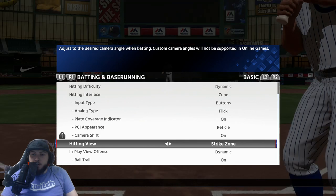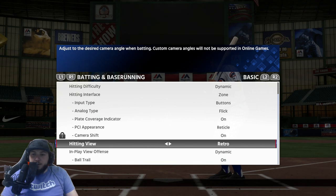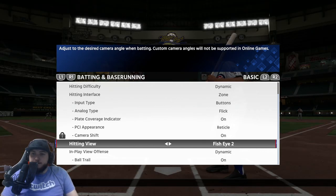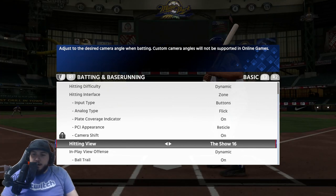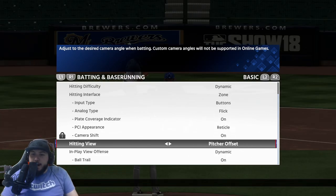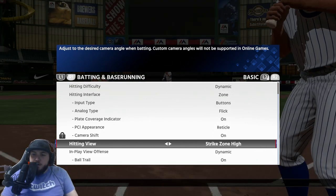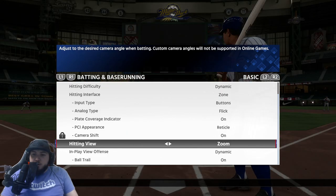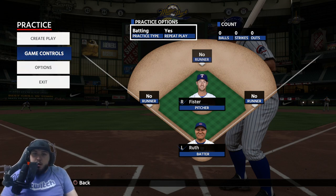I'm going to use Dynamic. Strike Zone 2 and Strike Zone 3 are a little more zoomed out. We have Retro which is super far behind. Zoom is what I use. The Show 15 Fisheye is a little zoomed out. Catcher High — never use that. The Show 16 — never use that either. Then you have Offset and Offset Zoom; a lot of people like Offset Zoom but we're just going to use Zoom for this tutorial.